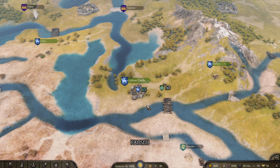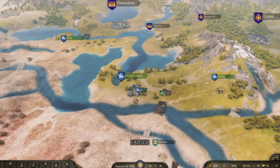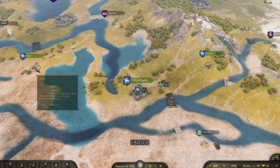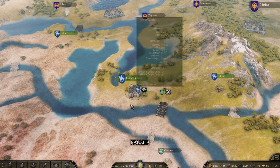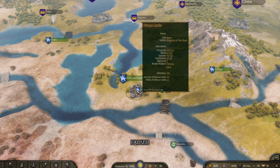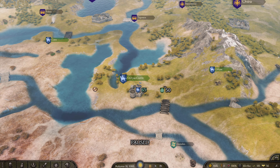Hello everybody and welcome back to part 9 of my let's play of Bannerlord. We just got our own kingdom in the last video, so I'm really excited that we have our castle here and our two little villages that we can visit. Today I want to manage the castle a little bit and also work on building relations with my towns.